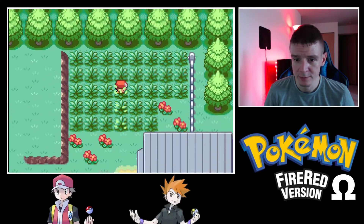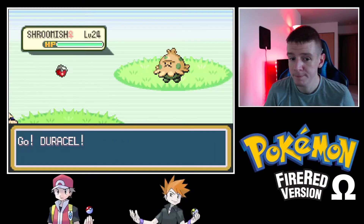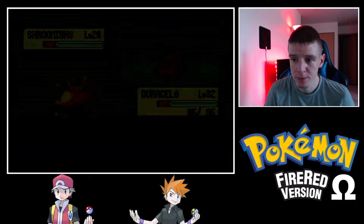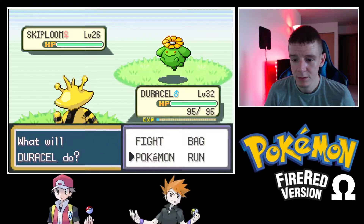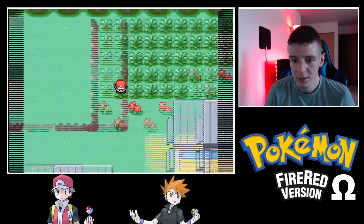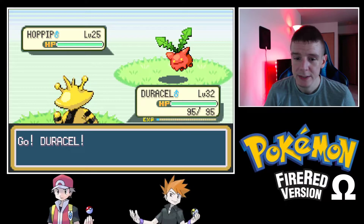There's a grassy area — let's see what's in the wild. Shroomish — I've already gotten a Shroomish before, not particularly interested in catching it. Skiploom — passing for now. Hoppip — yeah, we're good.